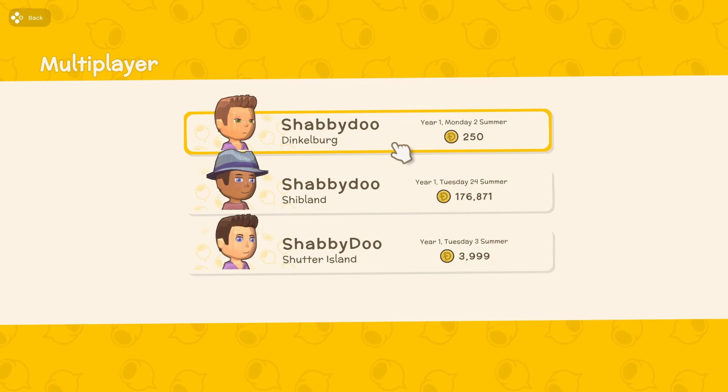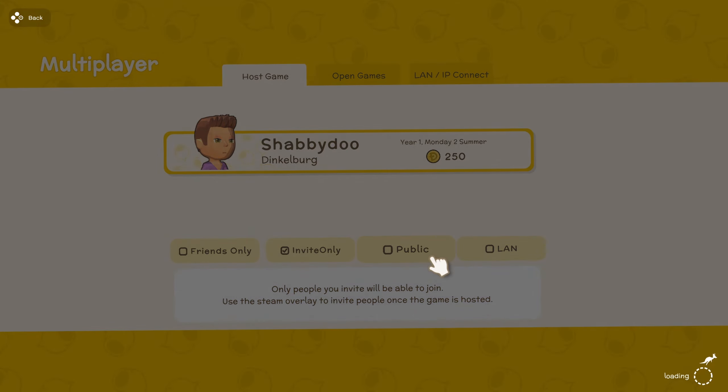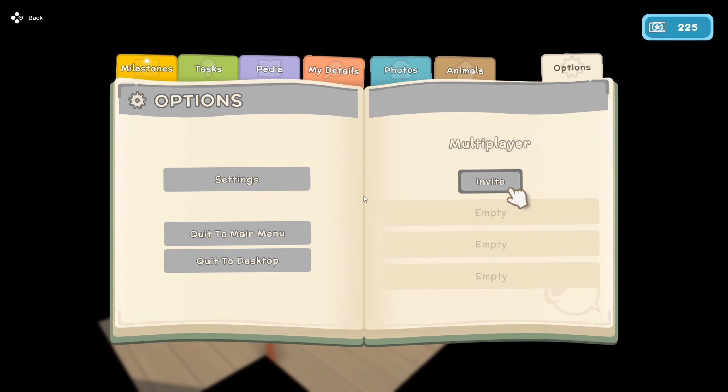Now you can see that our new world 'Dinkleberg' is available. Go to Dinkleberg, set it to friends only or invite only, host the game, come into the world, and then go over to the invite button. Your friends list will pop up on Steam and you can hit the invite button to bring your friends in.